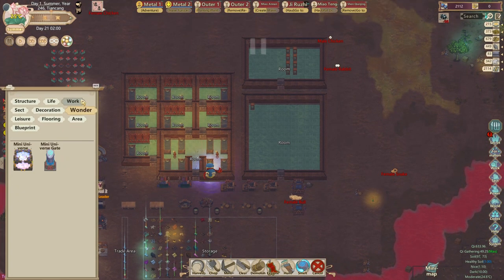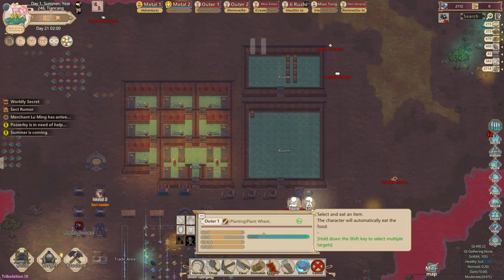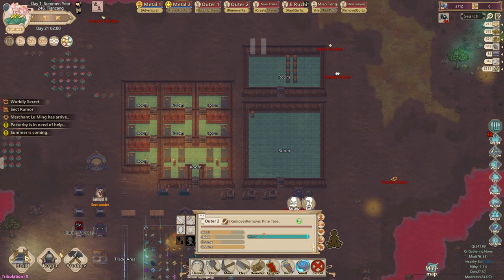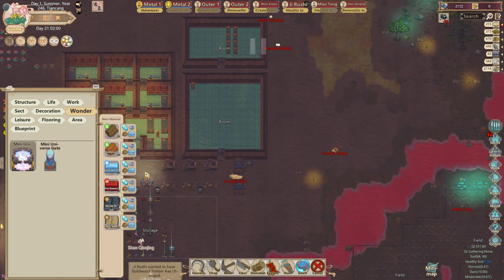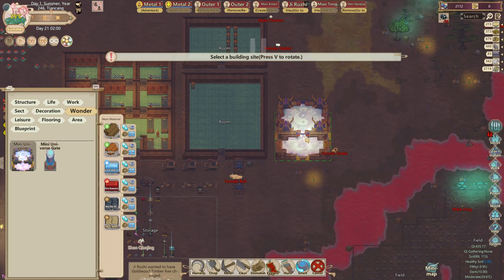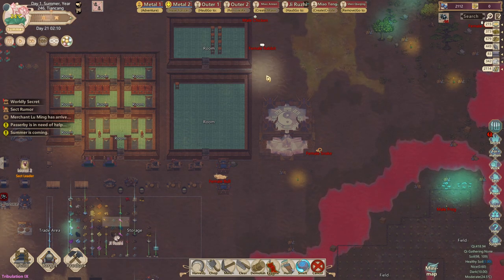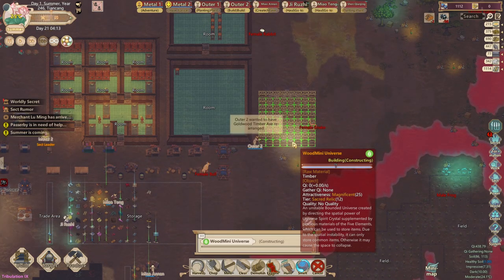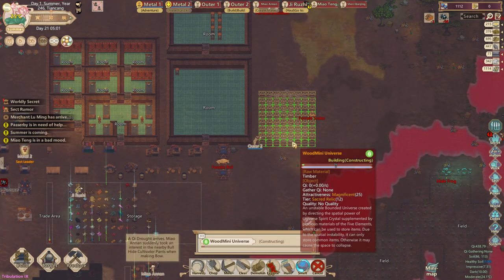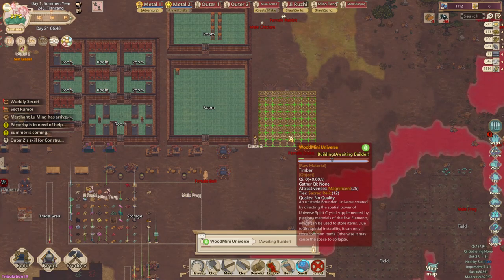With that complete I now have everything I need to craft the mini universe. On top of that I have two super outer disciples rolled during character creation. Set these guys on builder — this is a key part. If you want to get it super fast, have those stronger outer disciples that can build quickly; otherwise you'll probably be waiting around 20 days.